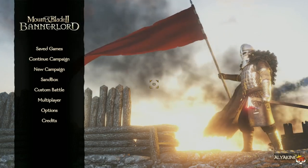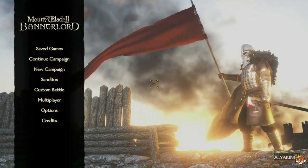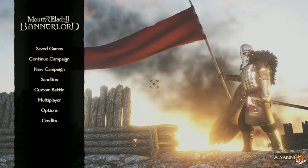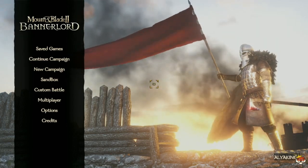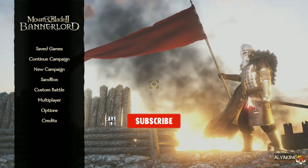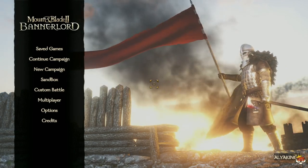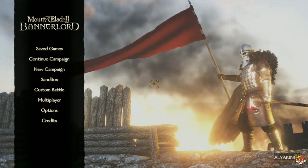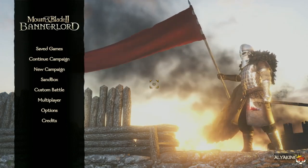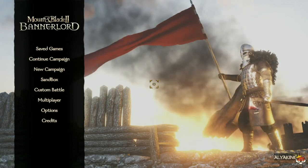Before getting into more detail, you have two options to start the game. One is Campaign, where you follow through a main quest line. Campaign also offers a bit more support because you have a family — a brother you can build however you want, a younger brother, and a younger sister. Versus Sandbox, which doesn't offer any family — it's just you. Depending on your chosen culture, your starting location will differ.